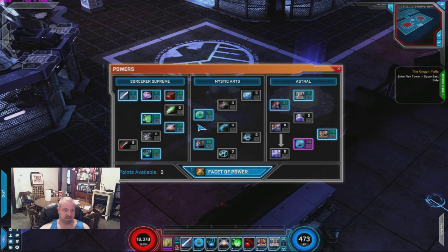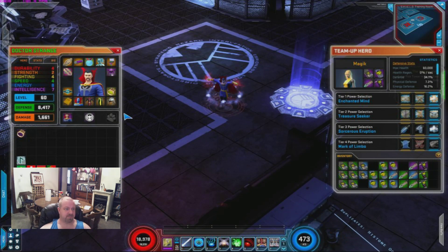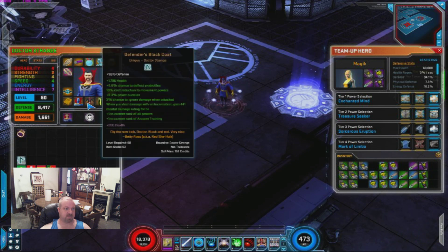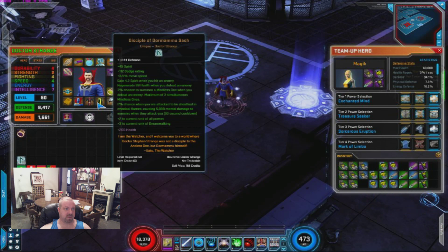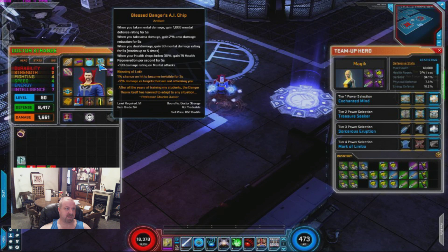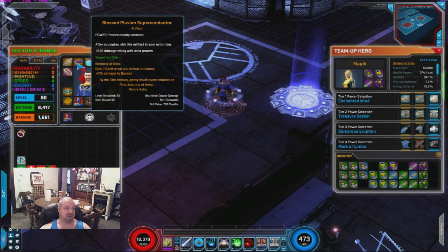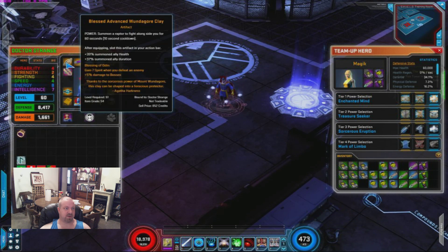That's really it. We got one point in Mystic Shift — I think that's free anyways. Gear-wise, that's where he's pimped out. We got Cerebro, we got the Darkhold, then we got the Blue Mage's Body Suit, Defender's Black Coat, and Disciple of Dormammu Sash. I got a Mental-based Danger AI chip — that could be a little bit better. I got a Cosmic Dr. Octopus Medallion — could be a little better. Then I got Blessed Fluvian Superconductor, Blessed Advanced Wonder Gore Clay.